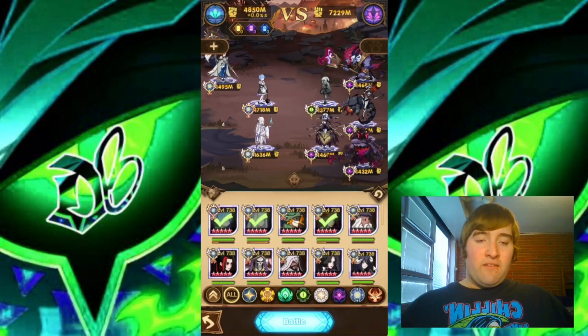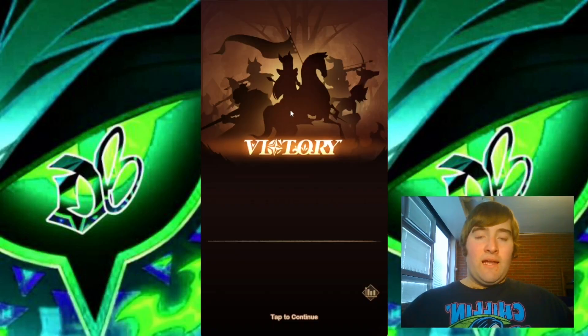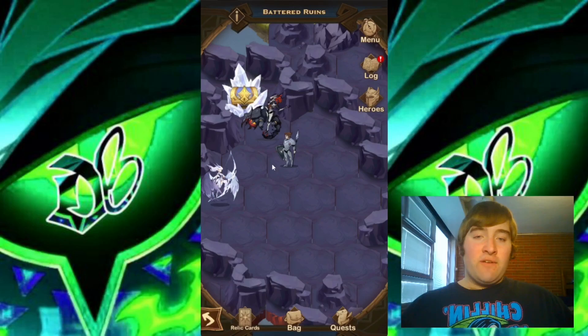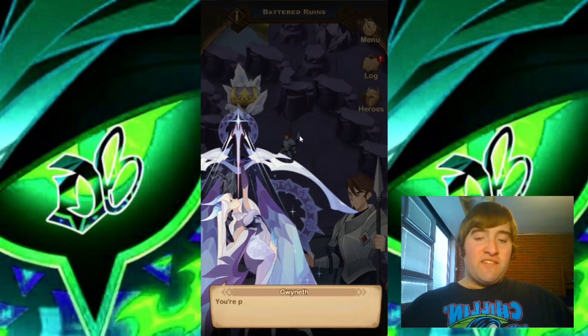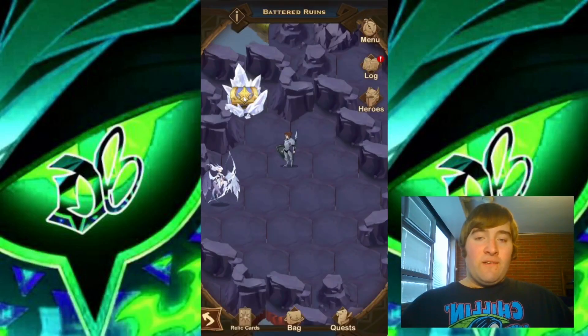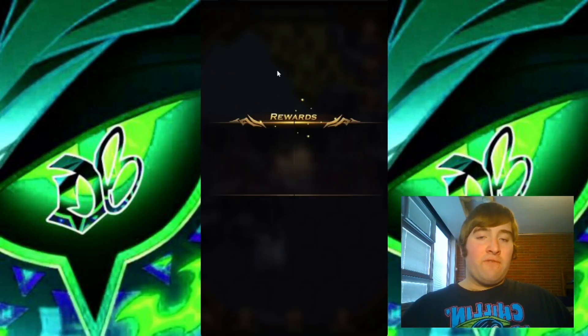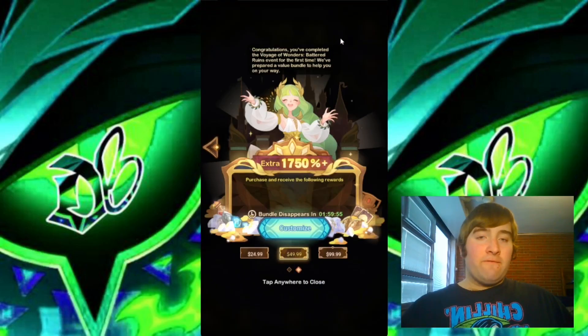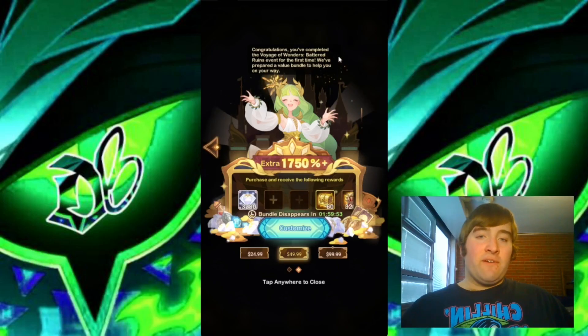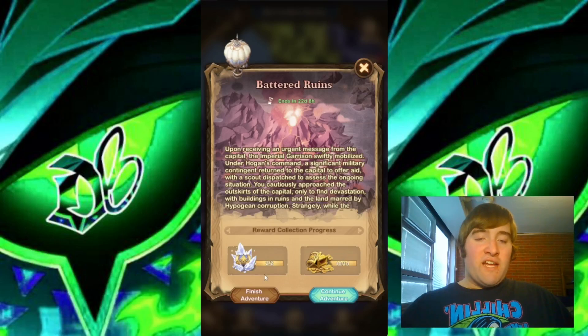Now we have Olgath here in the open. I believe the next thing is to take down this Hypogean Chief, so I'm putting up my dimensional comp. The Hypogean Chief is now taken care of, and we can go ahead and get this chest. We have completed the Find Gwyneth quest. I believe that's the final chest we need, and that's it for this Voyage of Wonder — it says we have completed it.